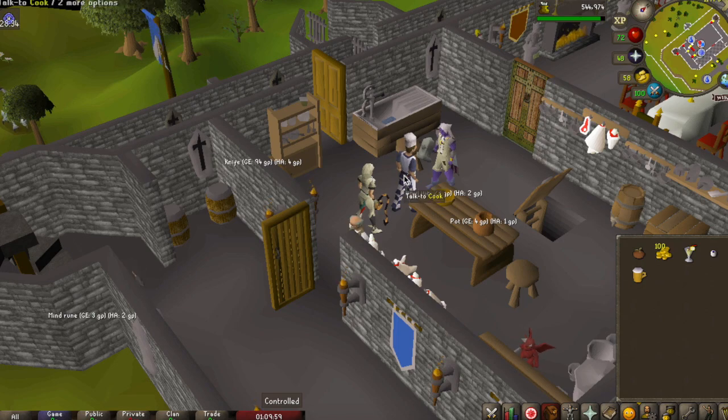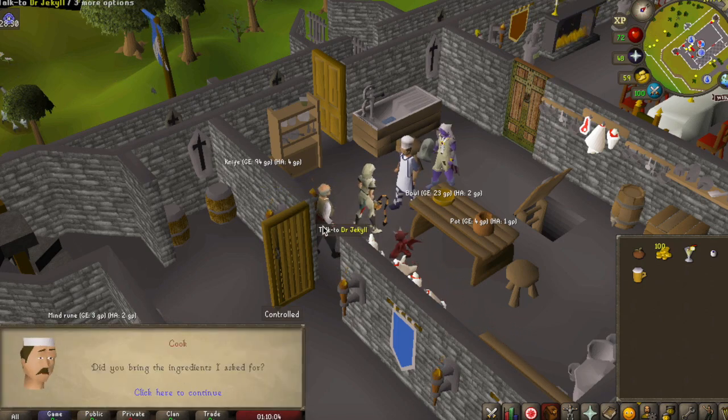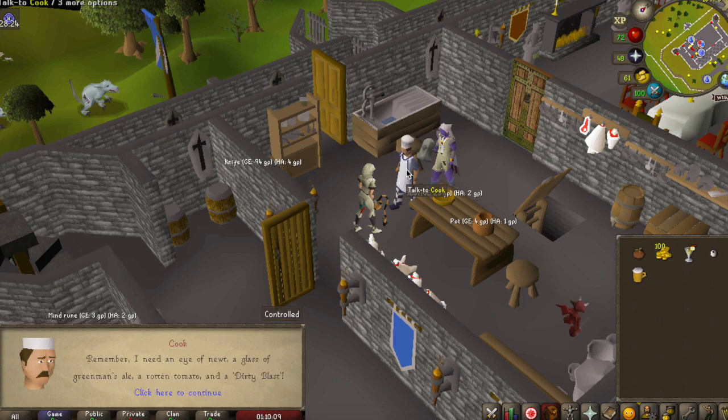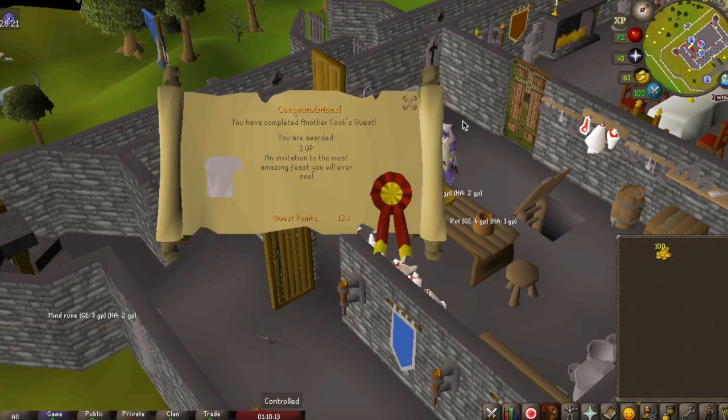All you need to do is use the Ashes with the Fruit Blast, and then you've done everything you need to do. Just talk to the cook again — I'm just dismissing Dr. Jekyll first. Click through the dialogue and you've completed the quest.